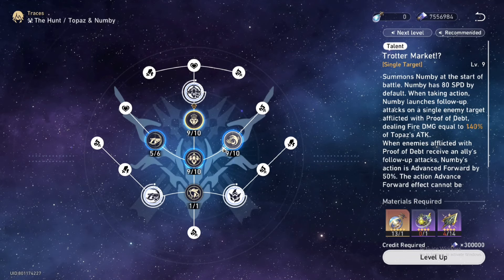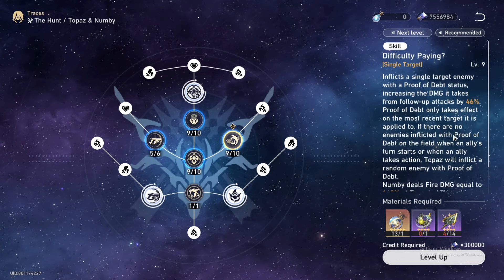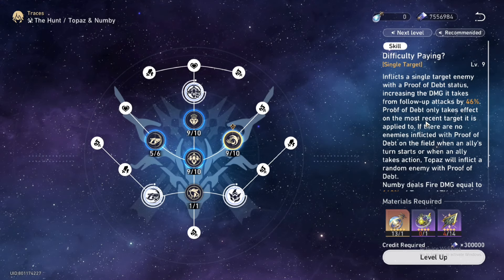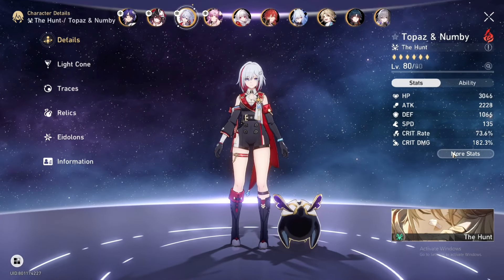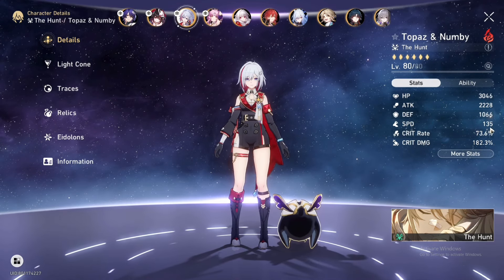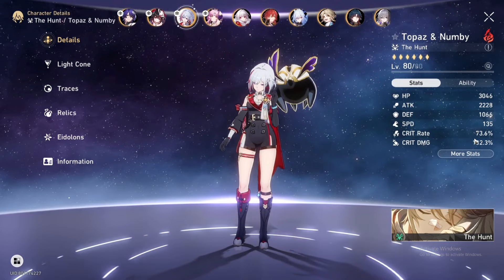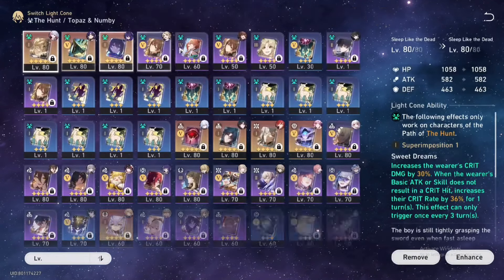The skill inflates a single target enemy with Proof of Debt, increasing follow-up attack damage. For stats, the most important things on Topaz are: you need around 134 speed as the threshold, over 2,000 attack, crit rate around 70%, and crit damage around 200%. Those are your key targets.